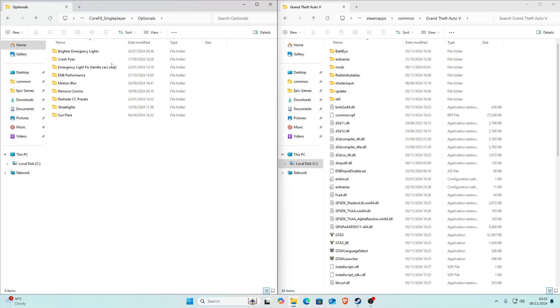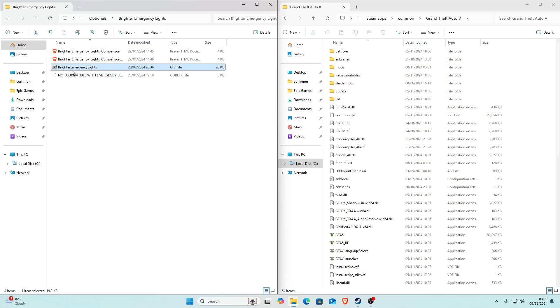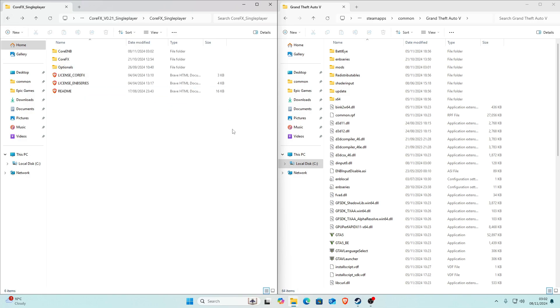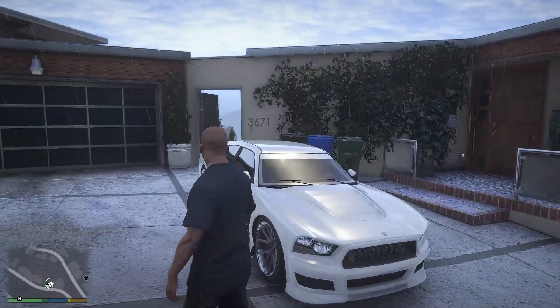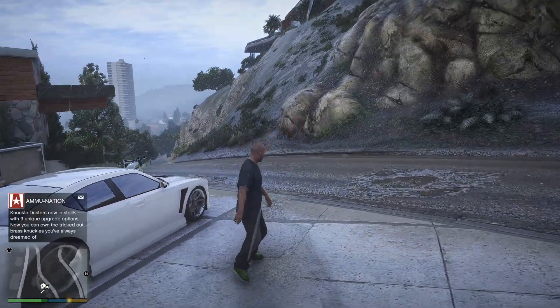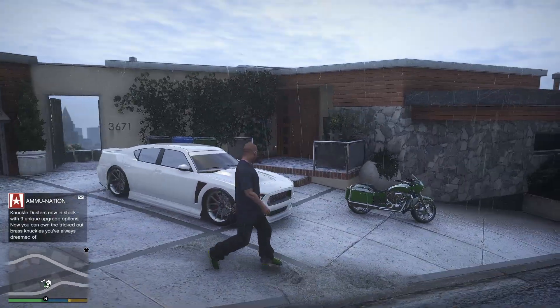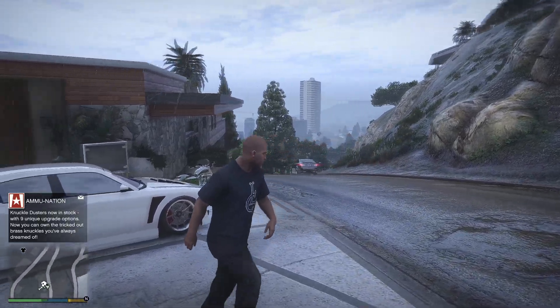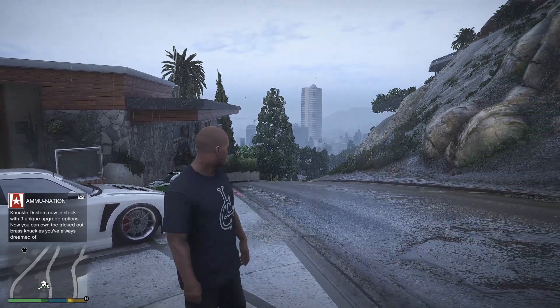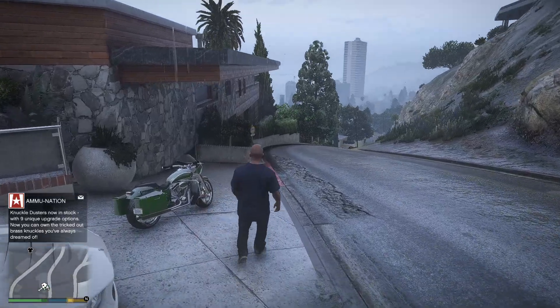There are also some optional files you can install if you want, but for this tutorial I won't be installing any optionals. To install them it's pretty simple — just use OpenIV and drag them in. Once you've followed all the steps correctly, your game should be working fine and CoreFX should be installed. Once you get into the game, as you can see the mod is obviously installed because the graphics are a hundred times better — this mod is absolutely amazing, especially for a free graphic mod.